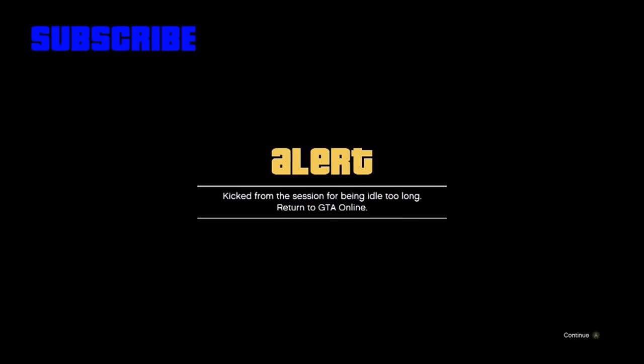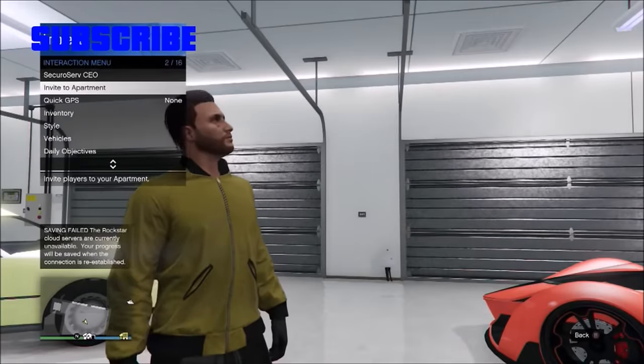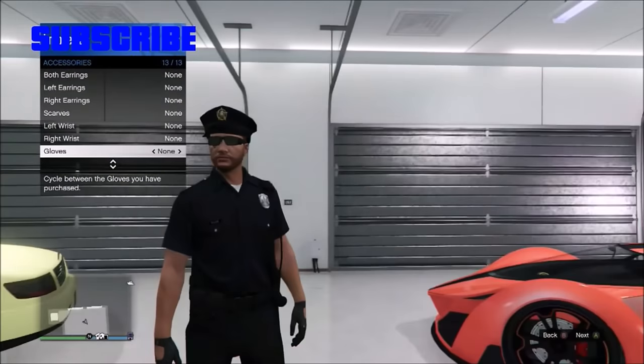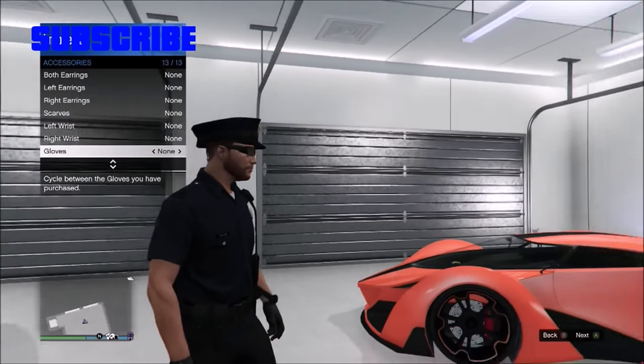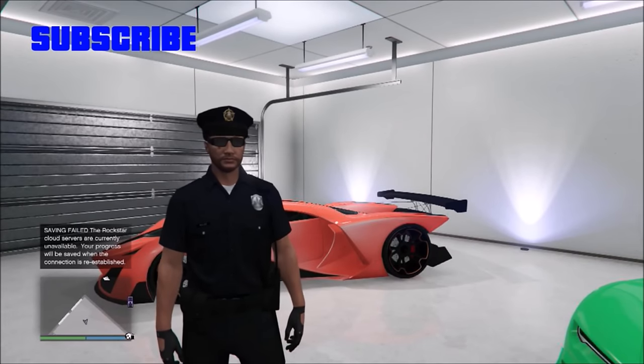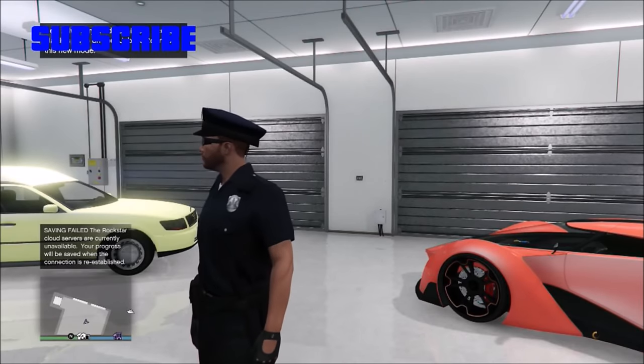Once you get kicked for idling, stand on A. When you load in you should have the Demon outfit without the mask. Go to CEO management style and hit one to the right — you should have the cop outfit. Change the gloves and save the outfit. Gaming online is all about looking unique and different, and having a cop outfit after the new update will definitely set you apart from the rest.